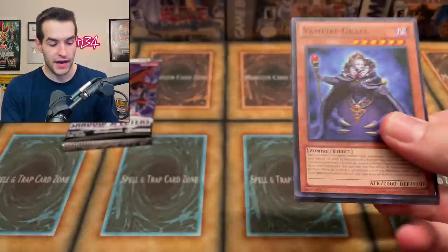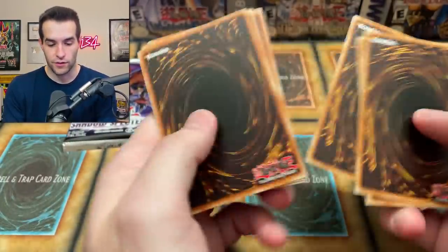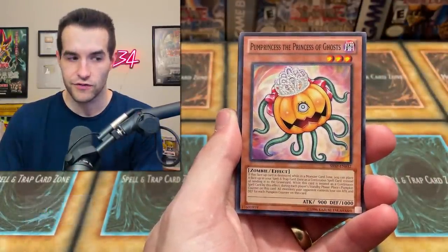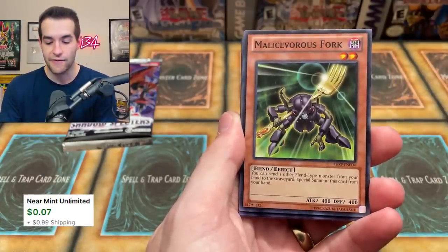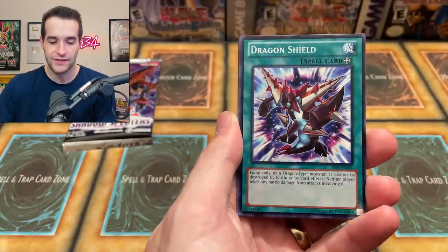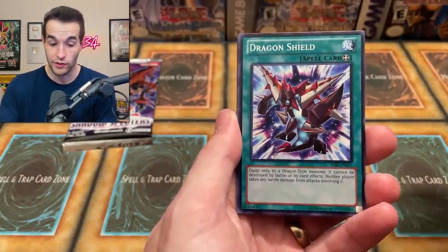Let's see what we can pull from the OTS packs. We have Ghost Reck Spectre. The Promo Princess - the Princess of Ghosts - very epic one, you love to see that. Mala Severus Fork, another epic one. Pretty cool set, not gonna lie. Vampire Gracie - I think it's considered one of the worst sets ever, but I really like it.